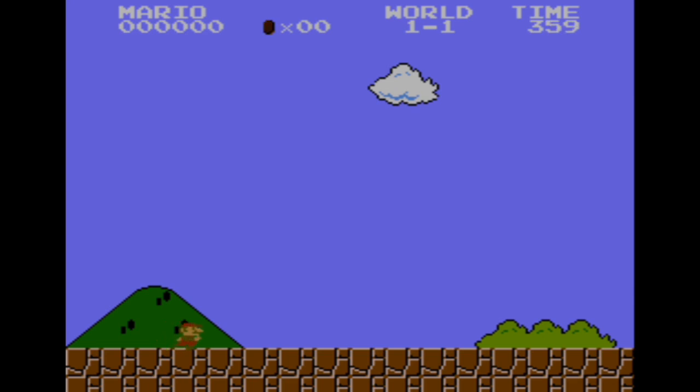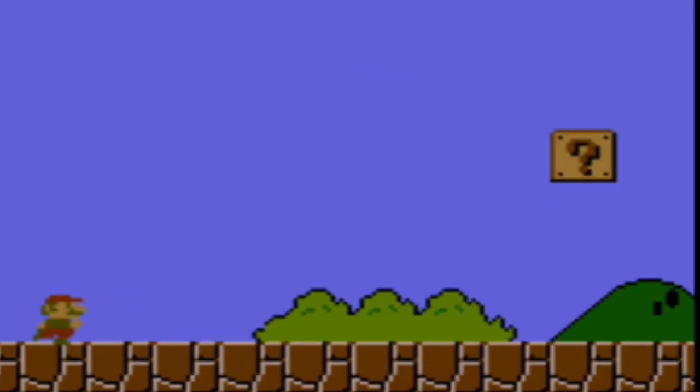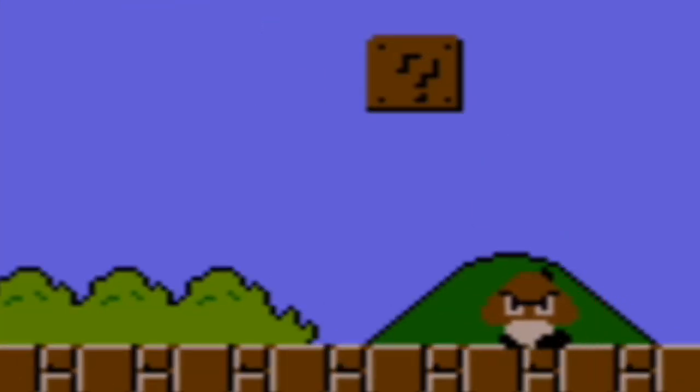Along Mario's wayward journey to the right, the first thing we see is a question mark — bright and flashing so we can't miss it. It invites exploration without being threatening. You can approach it at your own pace. But just as you get close, something else appears: our first enemy slides on screen.